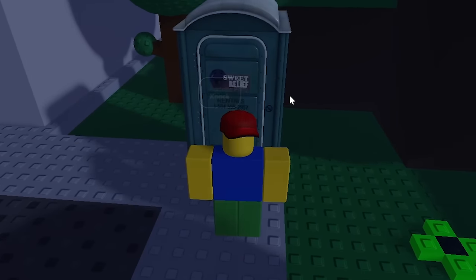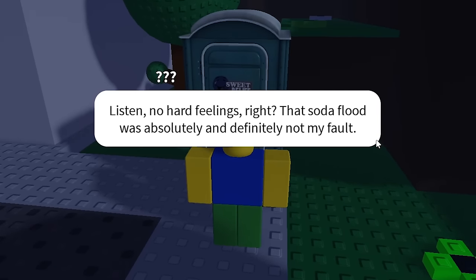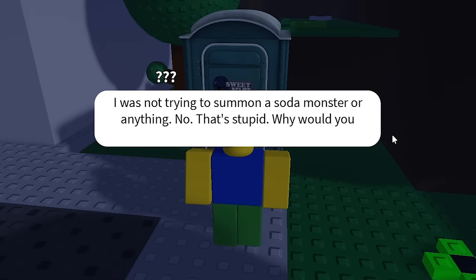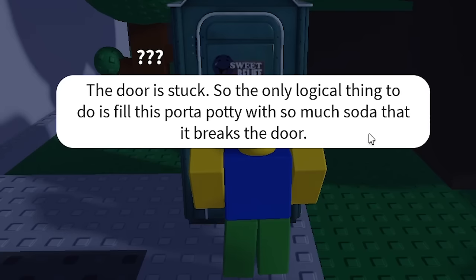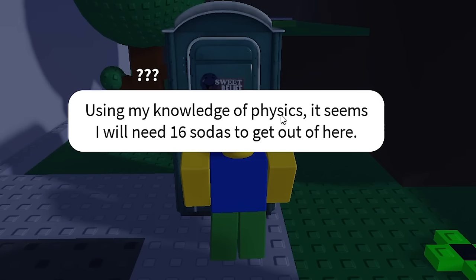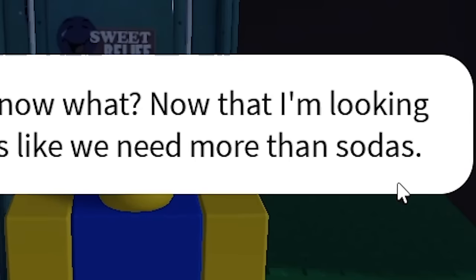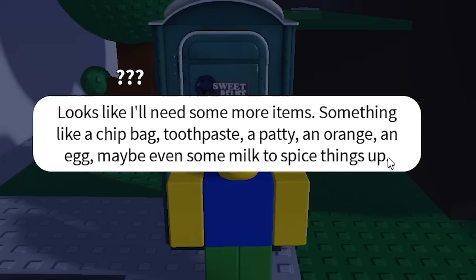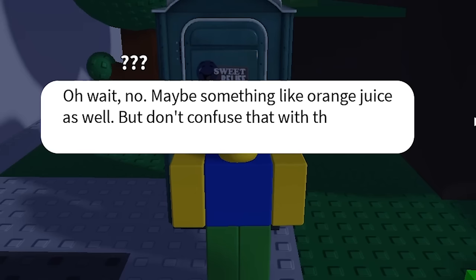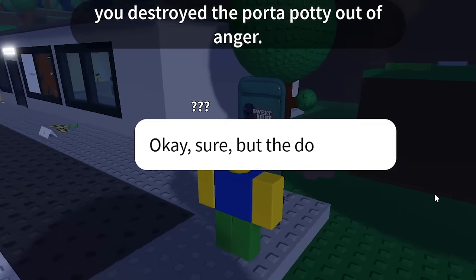While we're waiting for the pizza, I guess I'll just knock on this. The sewer guy! Oh jeez. That soda flood was absolutely and definitely not my fault — I was not trying to summon a soda monster or anything. That's all in the past. Now I've managed to traverse the sewers and ended up in this portable potty. Using my knowledge of physics, it seems like I will need 16 sodas to get out of here. I didn't even know there were that many sodas in this game. Oh, more than sodas — that's awesome. This is just like the breakfast machine. Just keep going, please. Well, that solves that.